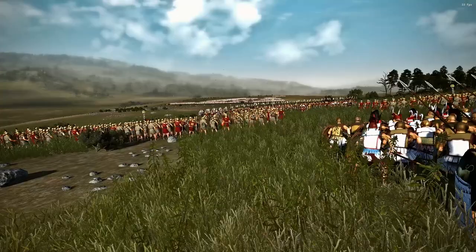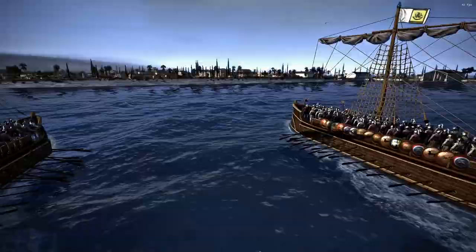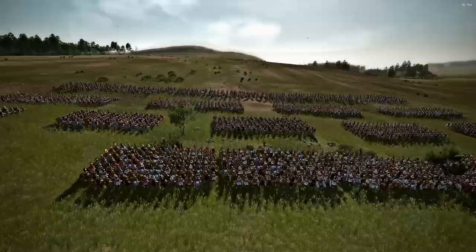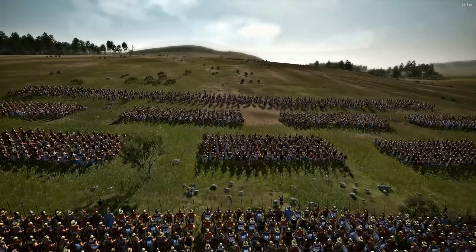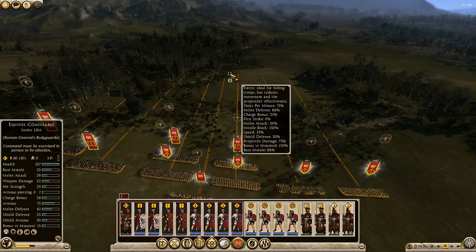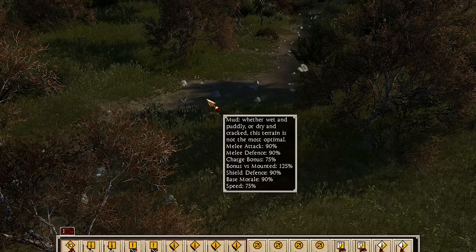Then we have all the changes to Parabellum Battles, and they are massive. Unit stats including morale, speed, and melee defense are all affected by 12 different types of terrain now. So when you have an army facing off against the enemy, but there are forests and marshes and muddy bits and rivers, you seriously need to think about how you want to approach without getting bogged down.